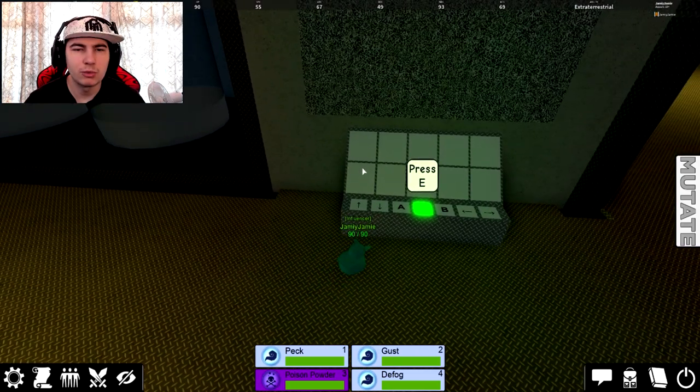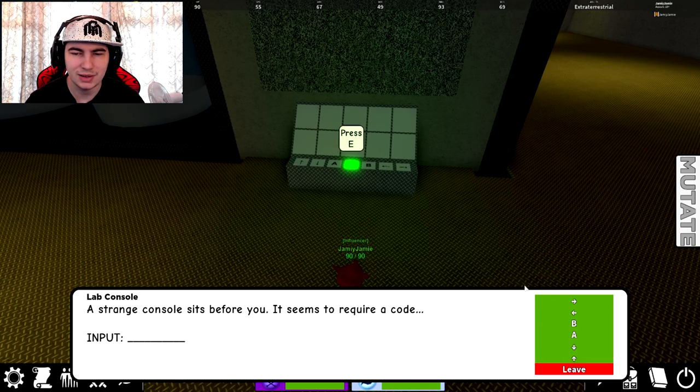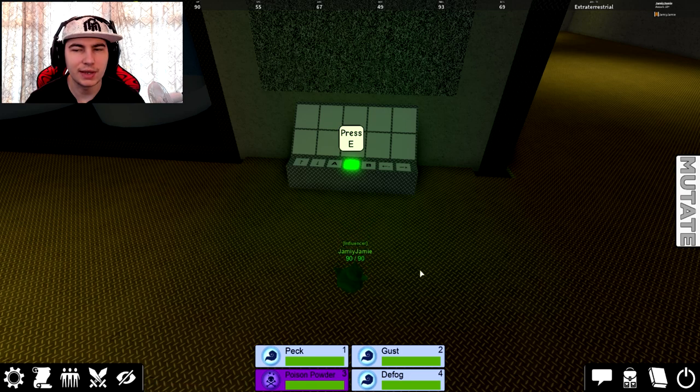Pretty much what I'm going to do is come over to this, and it says 'a strange console sits before you, it seems to require a code.' So the code — I'll quickly pull it up from someone's message — apparently it is: up, up, down, down, left, right, left, right, then B, A. Yeah, B, A. You enter the code and 'you suddenly begin to feel the tingle of static electricity.'